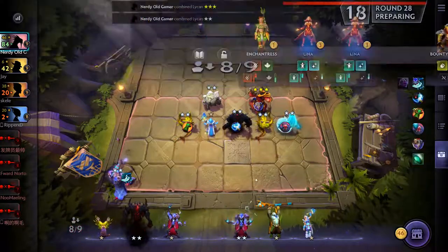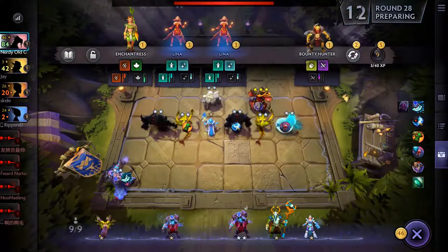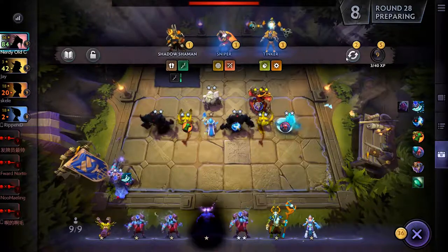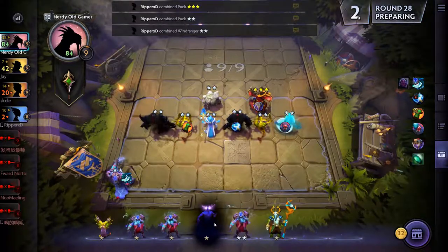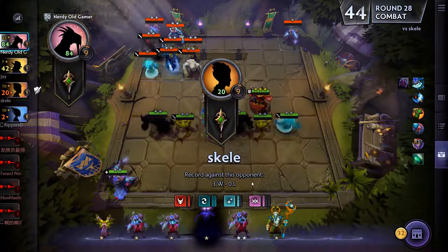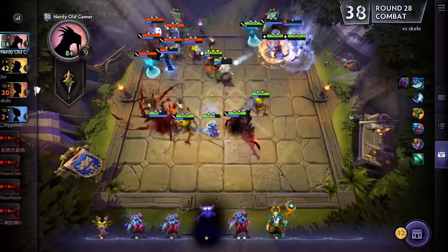Oh yeah baby! That means we can get another unit in — which would be you for now. Another Arc Warden — oh there's Enigma, yes, Crystal Maiden two-star! Very good. I think we're unstoppable.